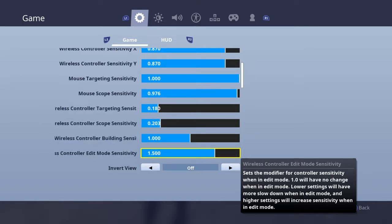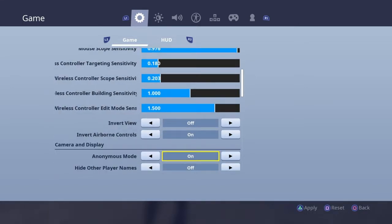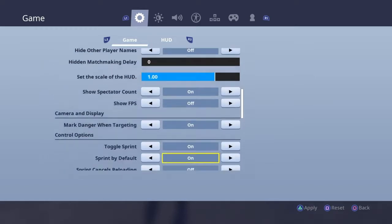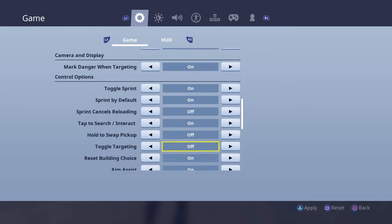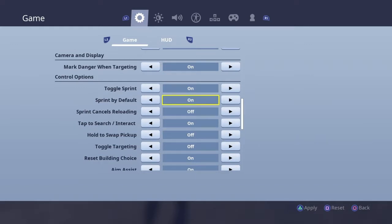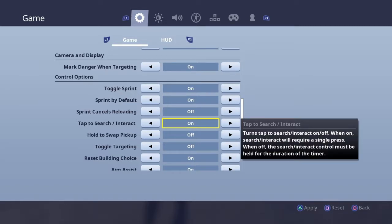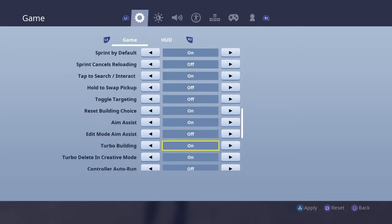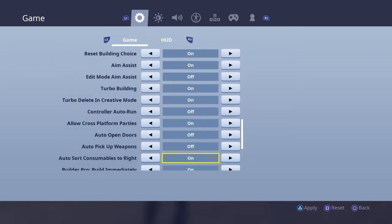If you guys want to see all my settings right here, here you go — I'll let you guys take a look. Starting down through here: I have spread by default, spread cancels reloading off, tap to search on, et cetera. Check all these and pause it when you need to.